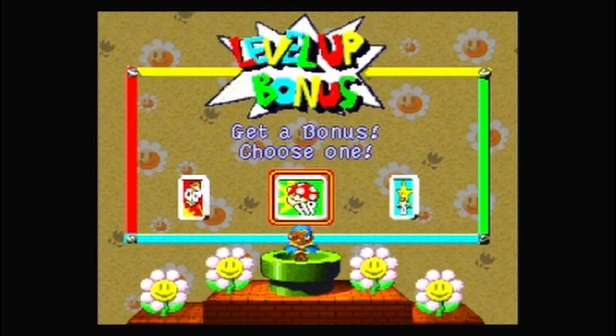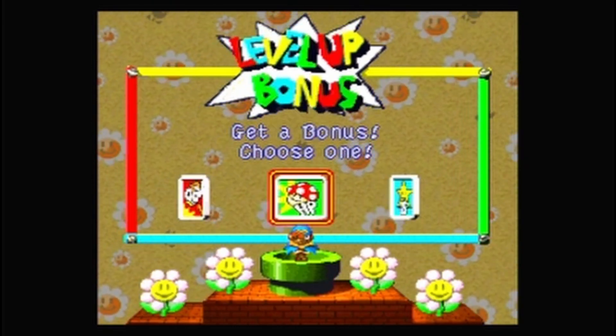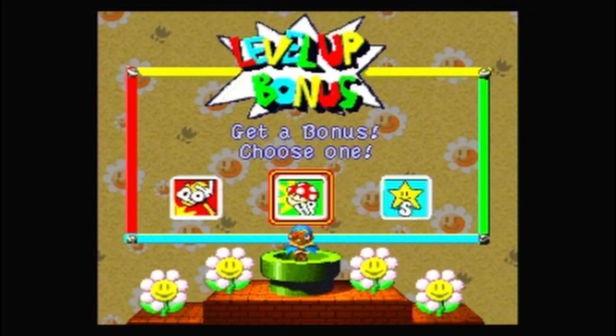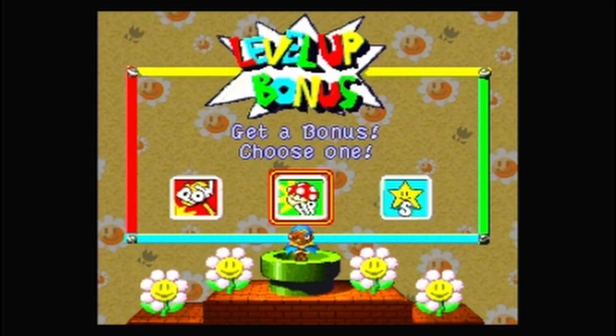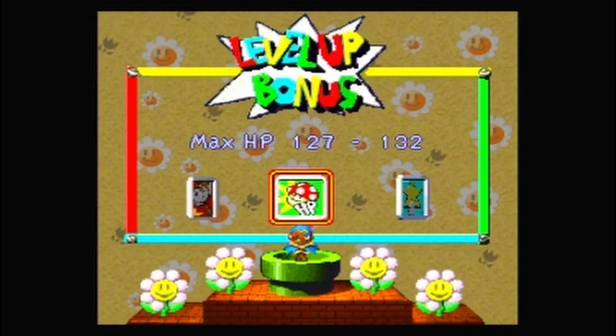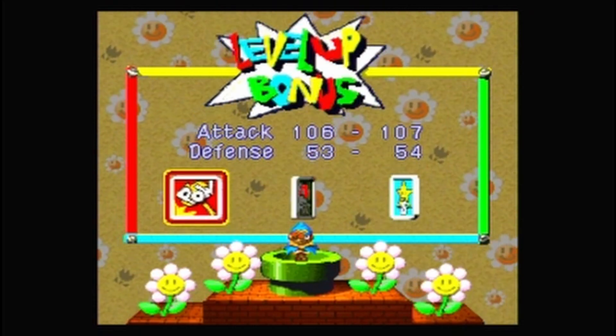There is one attack that I want to get him to before we get to a certain boss, because one of his abilities is really powerful and it's kinda cheap. But I'll show that off when we get to it. I might go with that HP.